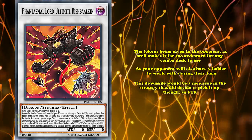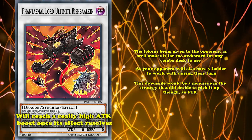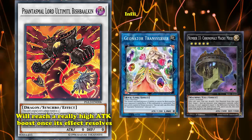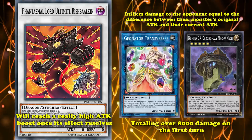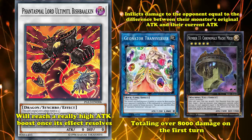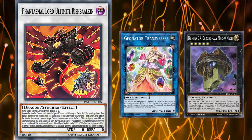This downside would be a non-issue in the strategy that did decide to pick it up though — an FTK. The way this works is that Bishbalkan would reach a stupidly high attack boost once its effect resolves, which you can then give to your opponent with Geonator Transverser, then use Chronomaly Machu Mech on it, which inflicts damage to your opponent equal to the difference between the monster's original attack and their current attack, totaling in over 8,000 damage on the first turn. Though this did get a couple of tops in its time, the fragility of the combo would end up pushing it out entirely with barely any time to shine.